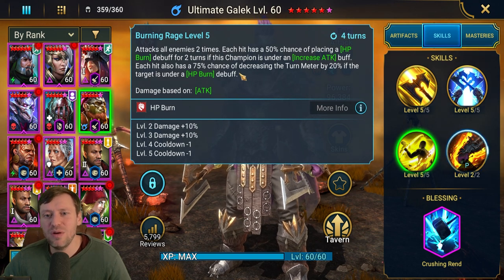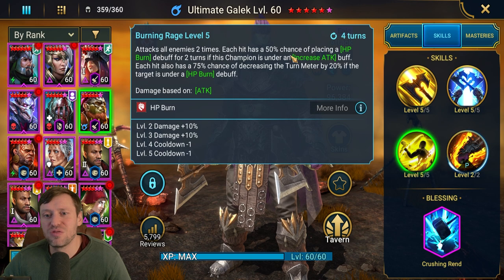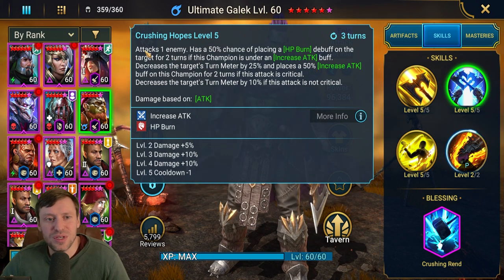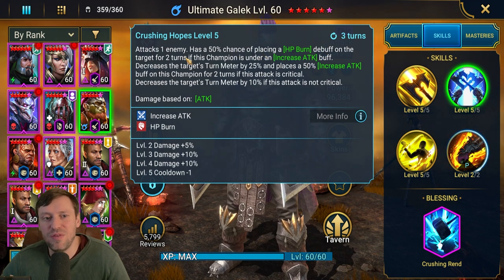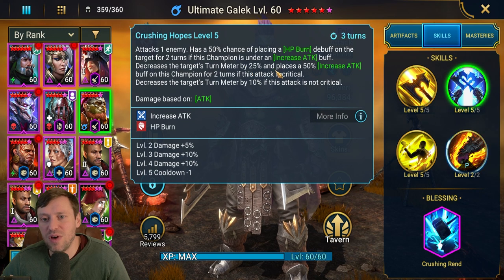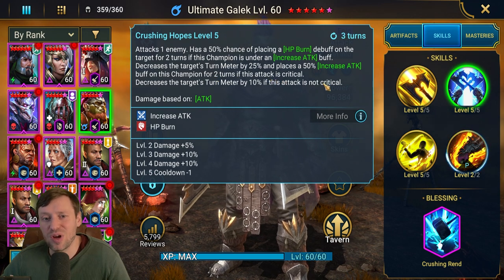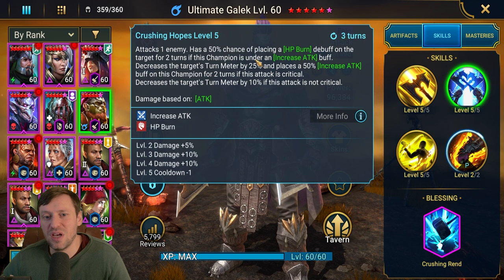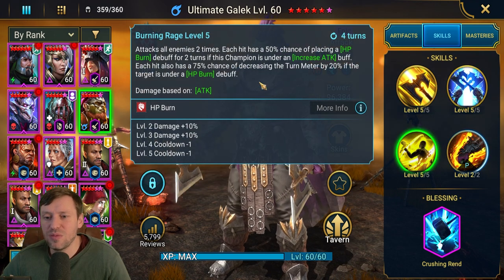He is an epic and I feel like they should just tweak that bit of his kit. He should be 100% chance, or at least 75%, and just remove the increased attack buff requirement. His A2 Crushing Hopes: attacks one enemy, 50% chance of placing HP burn for two turns. If this champion is under an increased attack buff, decreases turn meter by 25% and places a 50% chance increased attack buff on this champion for two turns if the attack is a critical hit - so we do need crit rate on him.